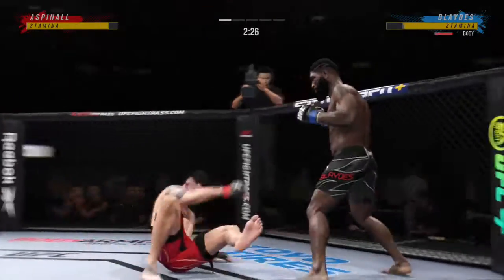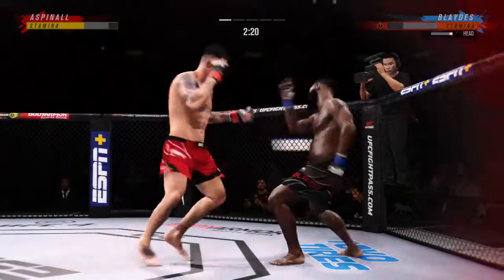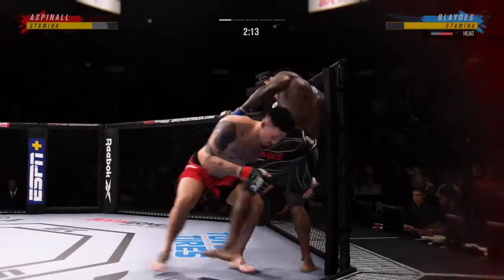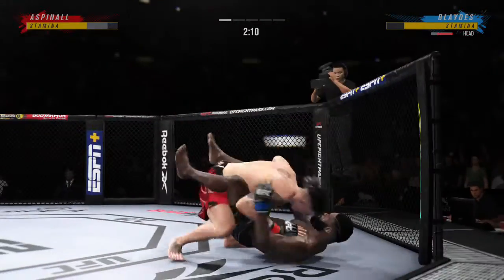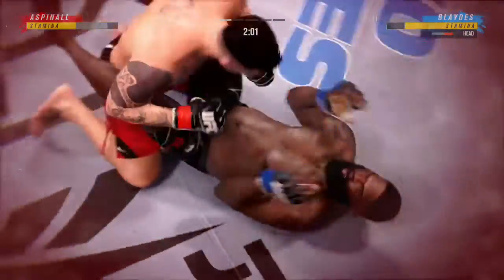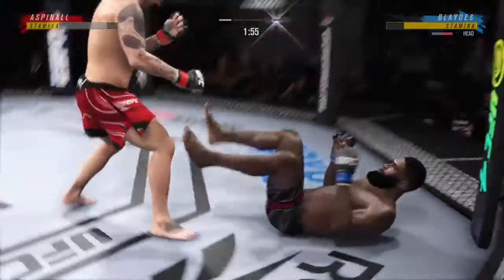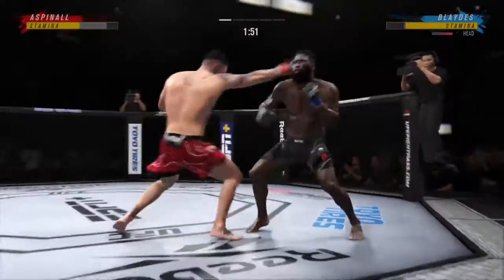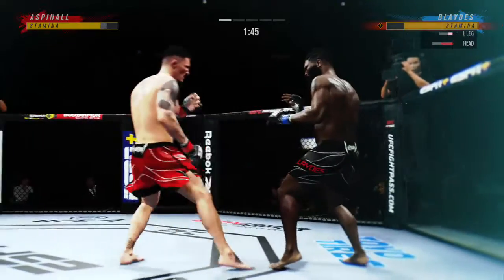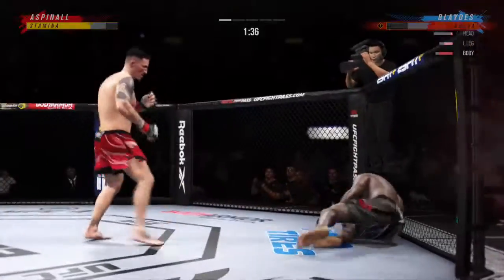He lands another strike to the body, really starting to connect on a lot of shots to the midsection. He landed it perfectly — perfect placement, perfect position. What a huge throw! A big moment in this fight. He's on top looking for a finish. Strong bottom work here, staying busy. Blades gets caught with that punch on his chin, which has held up so far. He's gotta show up the defense, trying to shut the liver down.